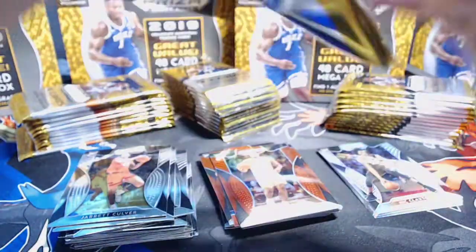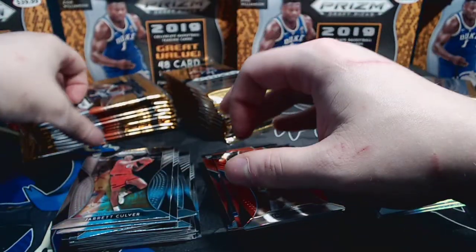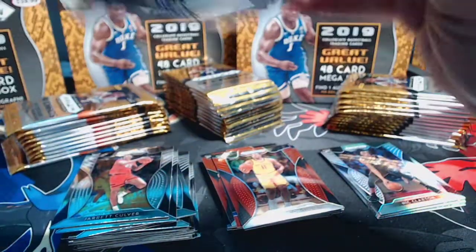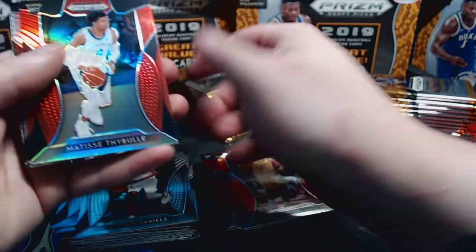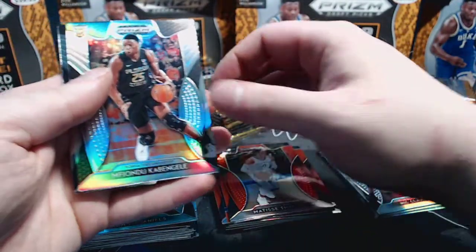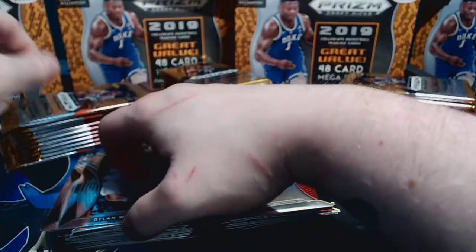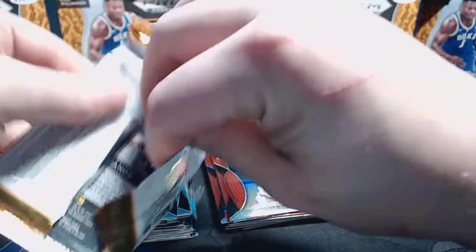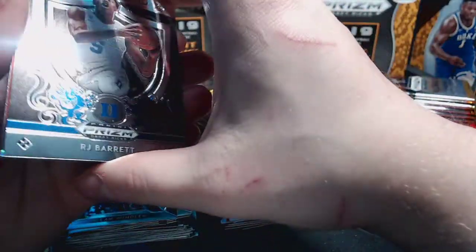I'm seeing a trend with these - in the last video the trend was the second pack in every box had the auto, so the trend so far in this video is the first pack in every box has the auto. Interesting. Jaylen McDaniels, Matias Thybulle base or sorry red, Kabengele silver, and Dylan Windler base. I haven't seen many Dylan Windlers especially not in the first four boxes. I'm a nerd like that - I recognize which cards I'm seeing more of than others.